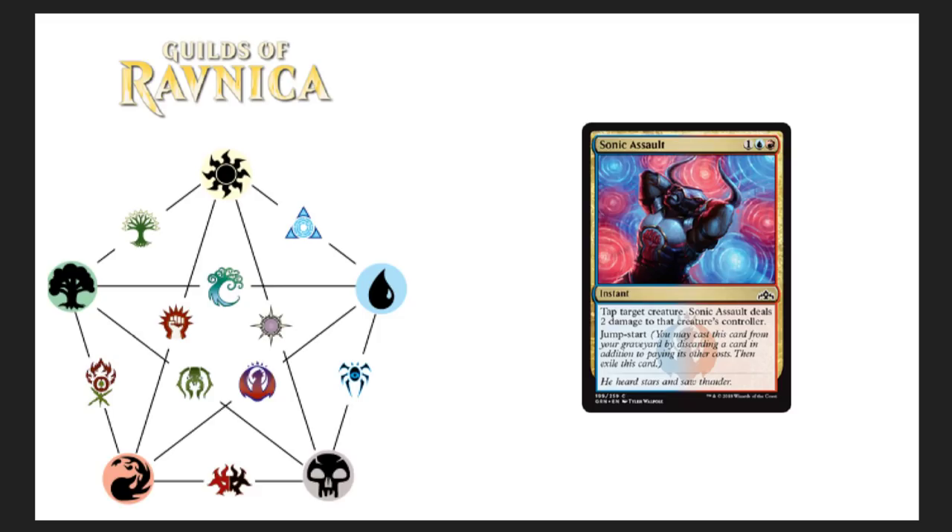Sonic Assault — three-drop instant. Tap target creature; Sonic Assault deals two damage to that creature's controller. It's got jump start: you may cast this card from your graveyard by discarding a card in addition to paying its other costs, then exile it. I just like the artwork — the reds and blues all jammed together. Fun card.